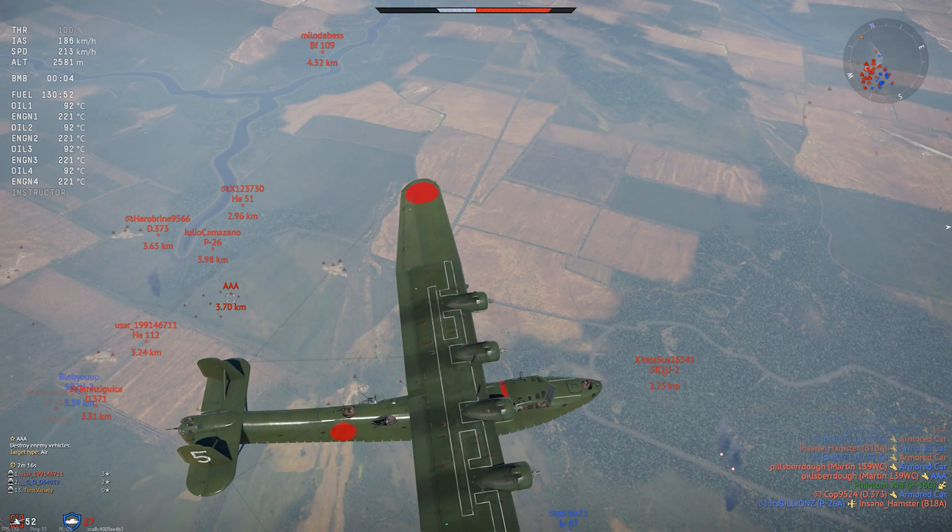Lastly, my pick for a premium has to be the A7 HE-1. As you probably know, this is a Japanese version of the Heinkel 112 fighter from Germany. The HE-112 was developed in the mid-1930s but was rejected by the Germans for front-line service in favor of the BF-109. Instead, the Heinkel was offered up for export sales, as it was still a modern fighter. The Japanese were bogged down in their invasion of mainland China and needed a replacement for older biplane fighters. Domestic replacements were still in development, so a small number of HE-112s were purchased as a stopgap and designated as the A7 HE-1 in Japanese service.